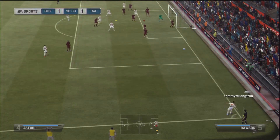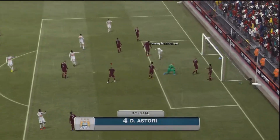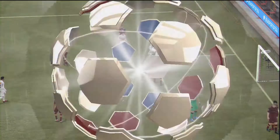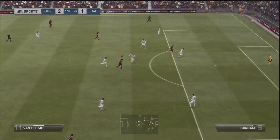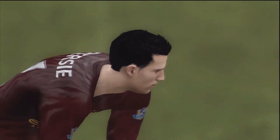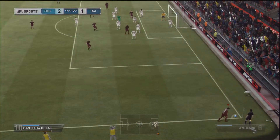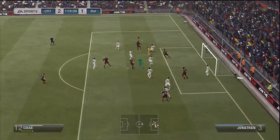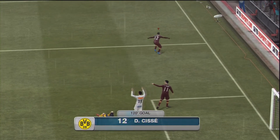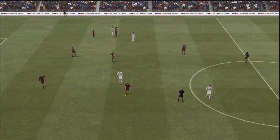Going into extra time now, Tim Howard really should have done better — the header came straight at him from Astori, he palmed it straight back, and the guy is not going to miss on a rebound from 5 yards. I really thought I was crashing out in the final. But fortunately, in the 120th minute, RVP battling forwards — Cazorla swings the ball in, the keeper comes, and who's that man again? Gibril Cissé heads it into the empty net for 2-all, to go into the penalty shootout in the final.